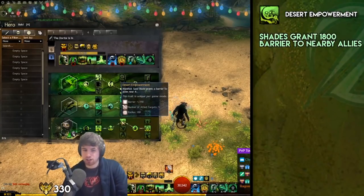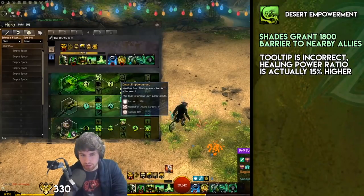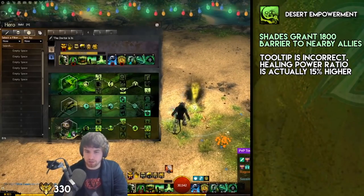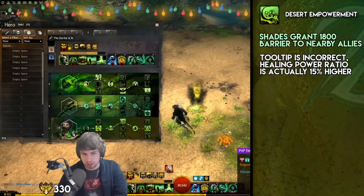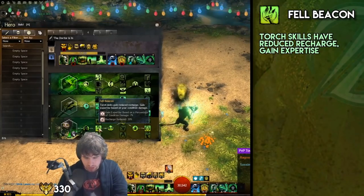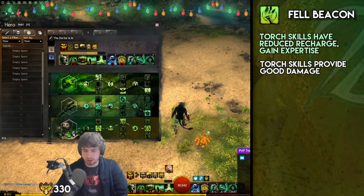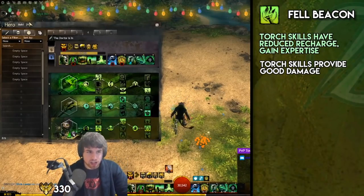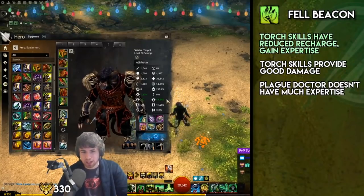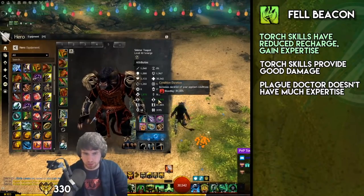Then you take Desert Empowerment. This trait doesn't actually seem that good, but it actually is really good. You spam Shades a lot on this build, and the tooltip is still incorrect — it says 1,590, but if I put this on myself, you can clearly see there's actually 1,828. So whenever you place a Shade, you get five people with 1,800 barrier. Really, really handy. And then finally you've got Fel Beacon, which means that you gain expertise based on a percentage of your condition damage, and it reduces the recharge on your Torch skills. Torch skills are really nice damage — you get Burning, you get Torment, you get some CC there as well. The extra expertise is really nice because we're playing Plague Doctor and we haven't got any expertise, so all the expertise we can lay our hands on is actually really handy.